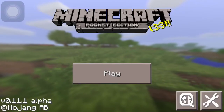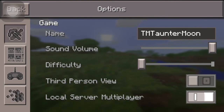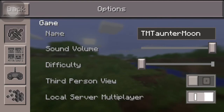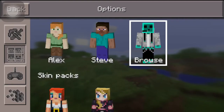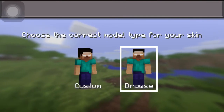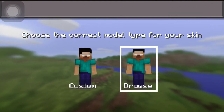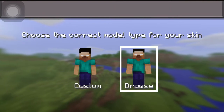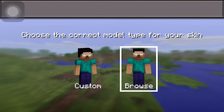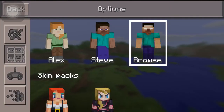Now that you're in Minecraft, head over to the Settings. Once you're in Settings, go to the second tab and tap 'Browse' — that's what you're looking for. Tap the skin image you just saved. Choose the right option for the Steve model or the left for the Alex model. You can tell the difference because the Alex model has skinnier arms than the Steve model. Tap the Steve model and you're done.